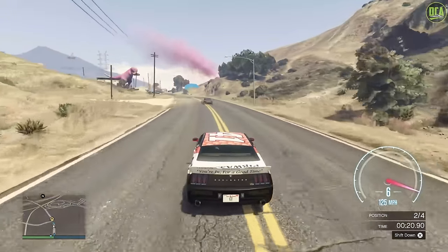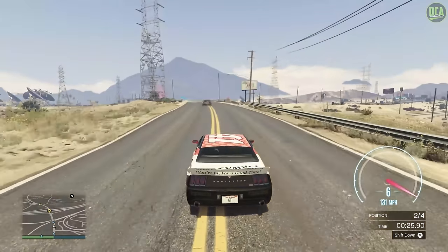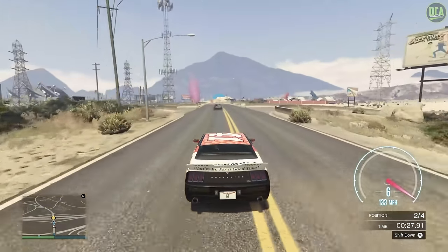In these races there is manual shifting. To upshift, this will be Circle on PlayStation or B on Xbox. Getting the perfect upshifts is not super important, though it does help. The main thing you want to focus on is that burnout to get a good launch, and upshifting pretty quickly in the beginning through the first couple gears, as they're typically pretty short and go through the rev range very quickly.